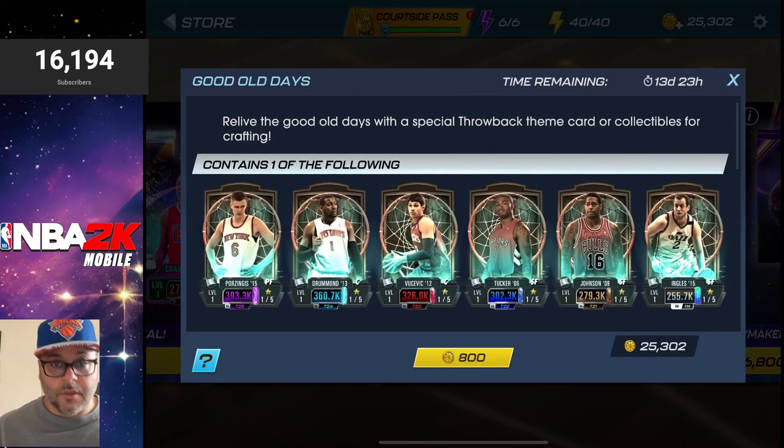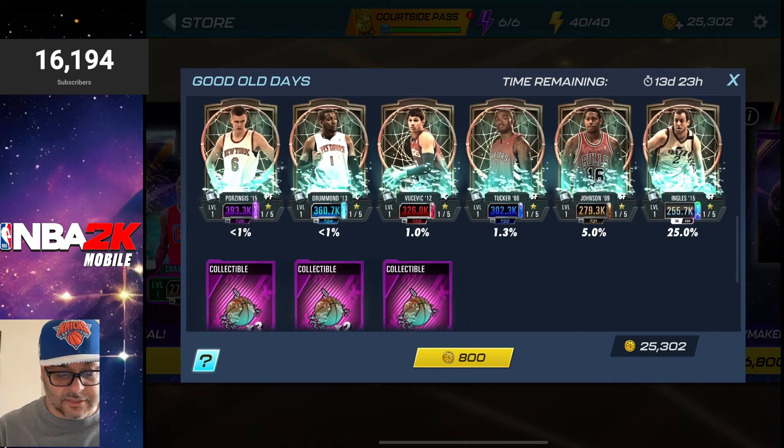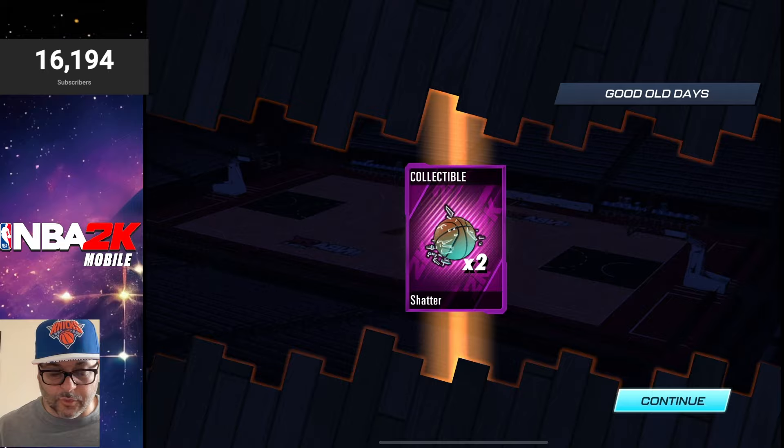I'm going to open one Good Old Days pack and six Throwback packs, and hopefully we can pull some fire — we should also be able to craft some players afterwards. Here goes the first pack — this gives us a chance to potentially get the Kristaps Porzingis; worst case, we get one of the collectibles shown. It's only one pull in this pack — let's see. We got two shadow collectibles, which we do need to craft some players.